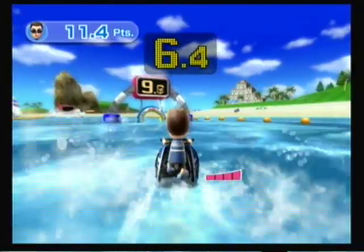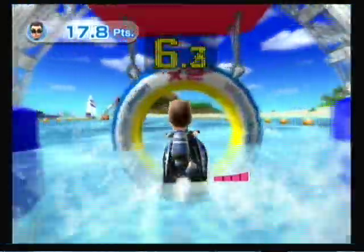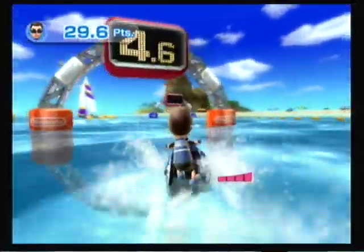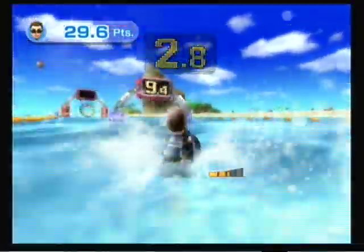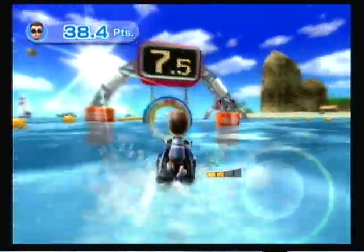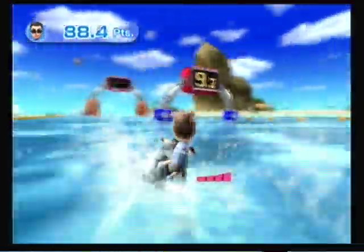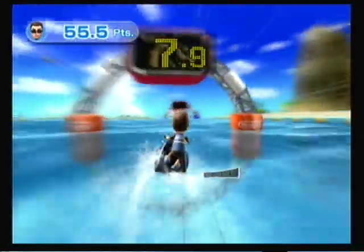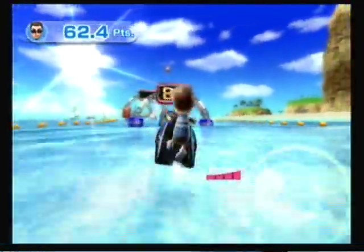The ninth game is Power Cruising. Like in Archery, this game uses the Nunchuck as well. The main objective is to get to the finish line while going through rings which will give you points. To steer, hold both the Wiimote and Nunchuck like you were on a jet ski, hold down the A button to move forward, and twist both controllers really fast to receive a boost. This game is okay — the biggest issue is the controls, which sometimes won't react the way you want them to, but it's still a really fun game to play.